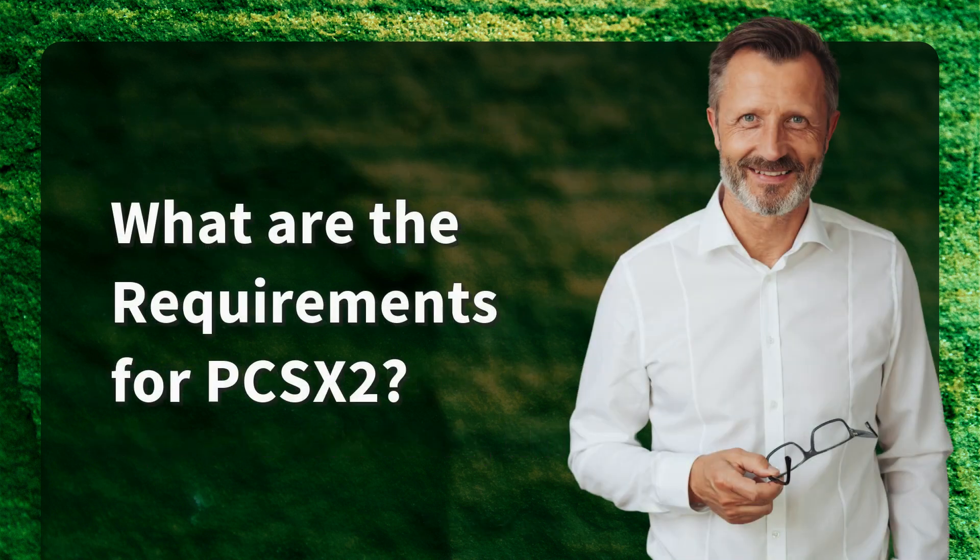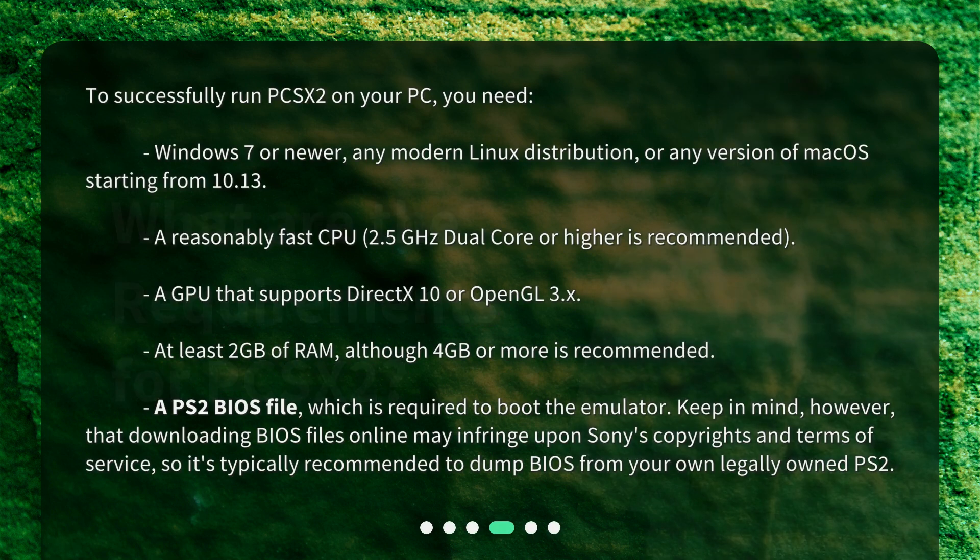What are the requirements for PCSX2? To successfully run PCSX2 on your PC, you need Windows 7 or newer, any modern Linux distribution, or any version of macOS starting from 10.13. A reasonably fast CPU — 2.5 GHz dual-core or higher is recommended. A GPU that supports DirectX 10 or OpenGL 3.x, at least 2 GB of RAM (although 4 GB or more is recommended), and a PS2 BIOS file, which is required to boot the emulator.